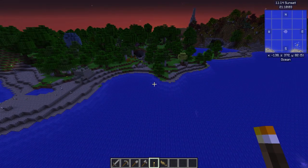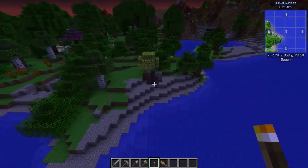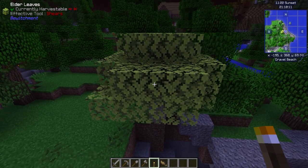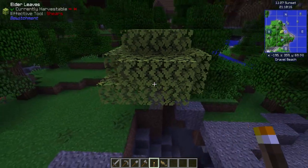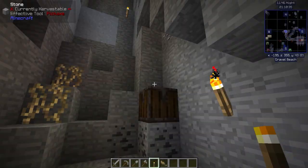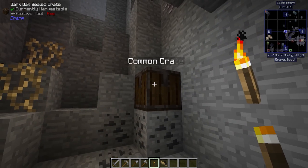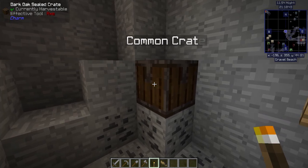They are very, very useful tools to have in modded Minecraft. The map and the 'Here's What You're Looking At' tooltip thing up at the top of the screen are very important key features in modded. Even underground, you're going to see some things you don't know what they are, but that tooltip will tell you what they are.